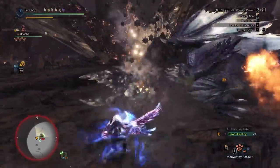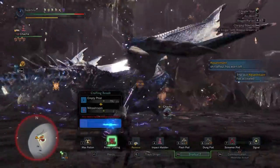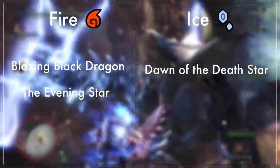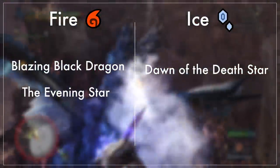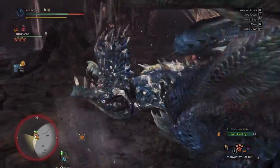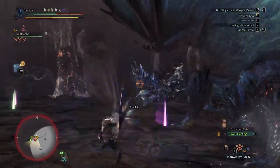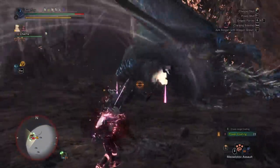A bunch of this information you probably already know, and it can be applied for Bow or any other weapon. First, Alatreon will either start in Fire mode or Ice mode. In the event quest The Evening Star and the Special Assignment, it will start in Fire mode. In the quest Dawn of the Death Star, it will be in Ice mode. No matter what element it starts with, after a certain time it's going to turn into Dragon mode.